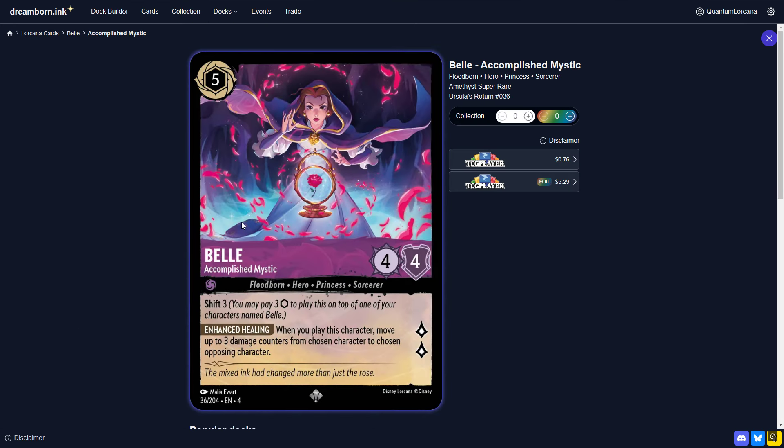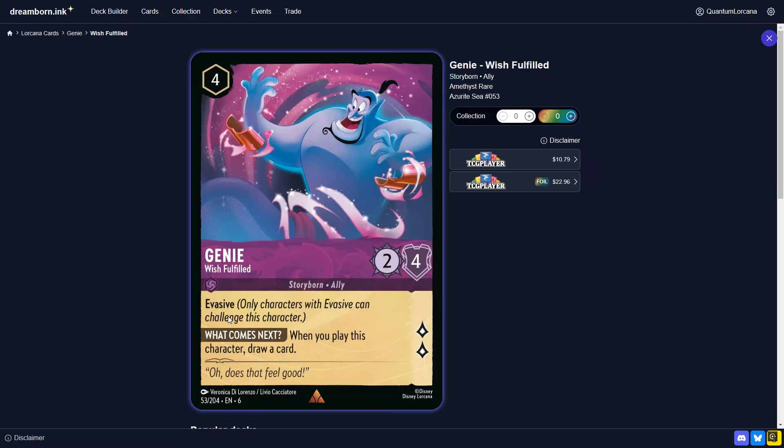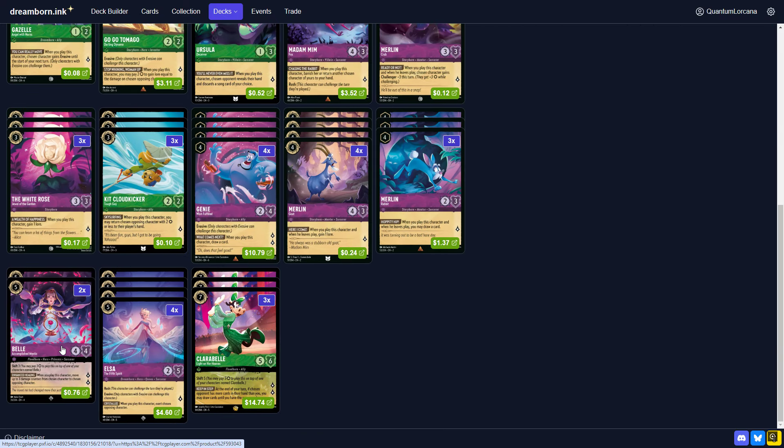Artabax was not on Bell, but this is an interesting tech option. In the Genie meta, imagine Genie versus Genie — you throw your Genie into their Genie. Each Genie only has two damage. Now you play a Bell and move two damage from my Genie to your Genie — my Genie's healed and your Genie gets banished, and I have a Bell and a Genie. Bell is also good at moving damage around to anything: hit something with Tamago next turn and Bell it, move counters to a Diablo, or move counters to a Maui Shark that's already been damaged. Bell definitely has some utility in a deck like this, and you can also use it with Clarabelle — move damage off of Clarabelle into something else so Clarabelle can be used almost as a sweeper.